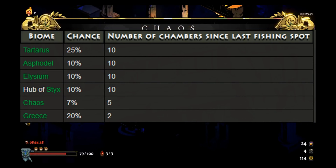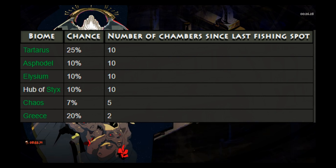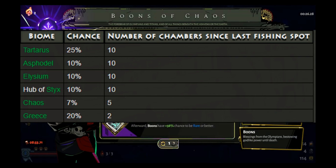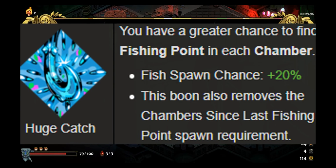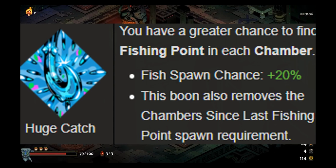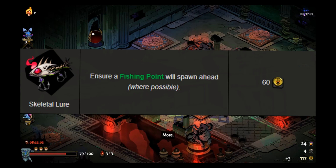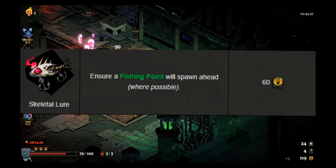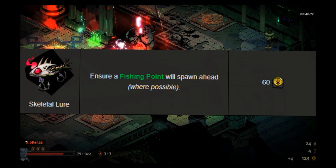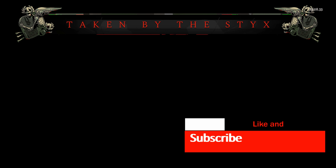The number of chambers since the last fish spawn means you have to wait 10 chambers from your first fish spawn to your next, unless you enter a new zone which will reset the counter. There are a couple of other items that will have effects on the counter, such as the Legendary Boon from Poseidon called Huge Catch, which increases all spawning chance by 20% and also removes the chamber counter. The last item that helps with fish spawning rate is the Skeleton Lure, which can be purchased at Charon's Well. It ensures a fish spot will spawn whenever possible, meaning there has to be a river in the encounter.